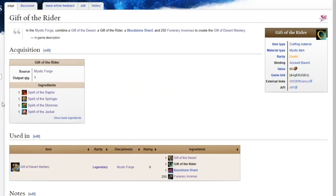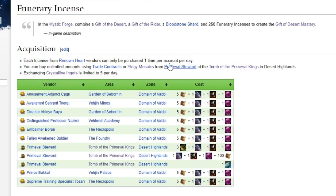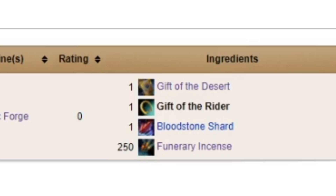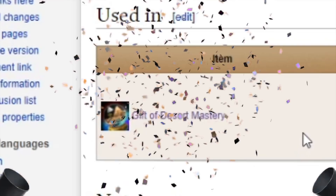Bloodstone Shard is from Miani in Lion's Arch — no big deal. We also need 250 funerary incenses. You can buy one incense per day from renowned heart vendors after doing hearts in Path of Fire, but this is extremely time consuming. However, the Primeval Steward in the Tomb of Primeval Kings is a bit different — you can trade crystalline ingots up to five per day, or do trades involving trade contracts or elegy mosaics countless times per day. All trades involve amalgamated gemstones, obsidian, and ectoplasms. It can be handy to park a character next to the steward and log in daily to do the trades. Once you have all that, combine the Bloodstone Shard, gifts of the desert and the rider, and funerary incense to make Gift of Desert Mastery.